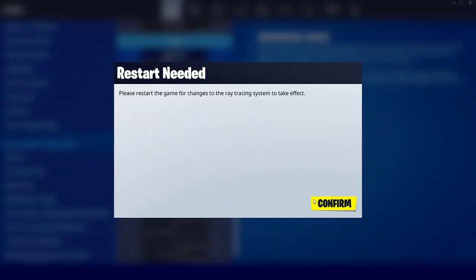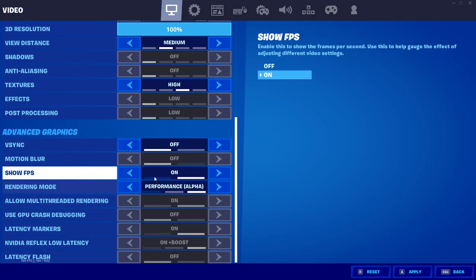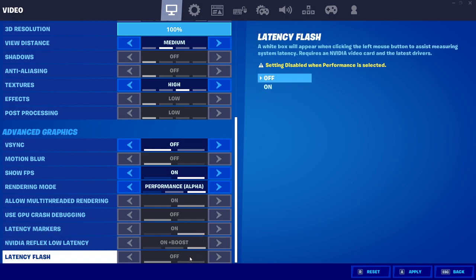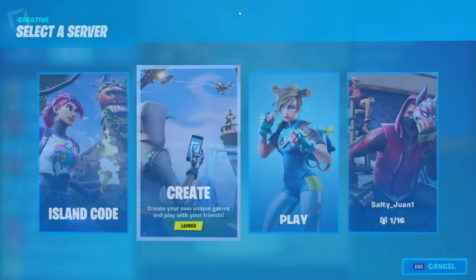For rendering mode, you can go DirectX 11 or DirectX 12. I don't think there's a massive difference — it depends on your computer. Before Performance Mode, DX12 gave me better frames, but a lot of people said DX11 gave them better frames. Then there's Performance Mode Alpha, which gives you the max FPS out of all of them but grays out a lot of options and makes your builds look a little different. Performance Mode is fire — let me load up Creative and show you what the builds look like.